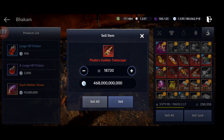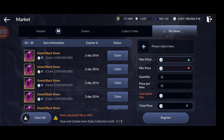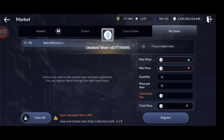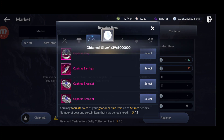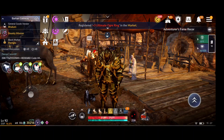Selling the pirate golden telescopes nets 468 billion in one go — boom, already past 2 trillion! Adding the remaining stored items brings the total to 2.265 trillion. And if I were to sell everything else — chaos jewels, glyphs, shaman orbs, and more — I'd reach around 5 trillion. Let me know how much silver you have, and see you next time!